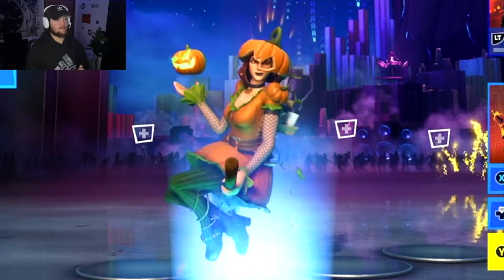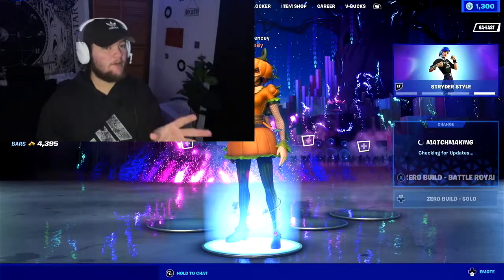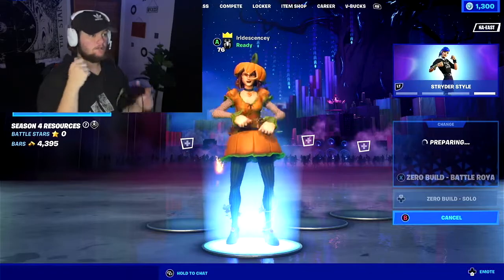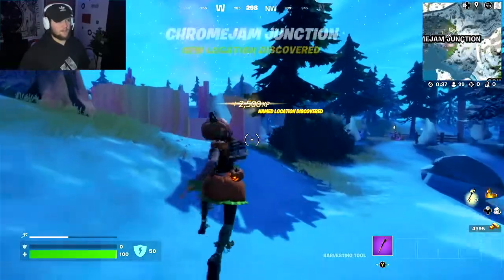Okay, so this is about as ready as we'll ever be. I think we should start with the Fort Nightmares quests and try to un-gray some of these areas. We're gonna go here to dance on an alteration altar to get the Howler Claws. I have no idea what the sentence that just came out of my mouth means, but I think we're gonna figure it out. I'm so scared — I think everyone's gonna be trying to do the same thing I am.